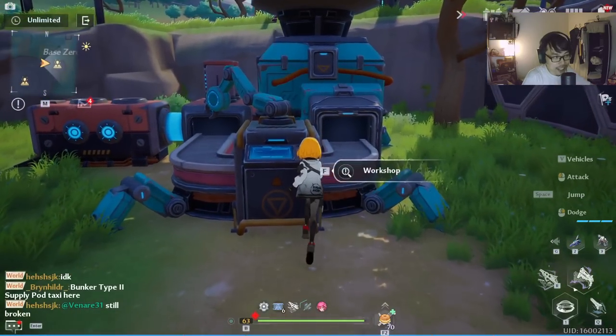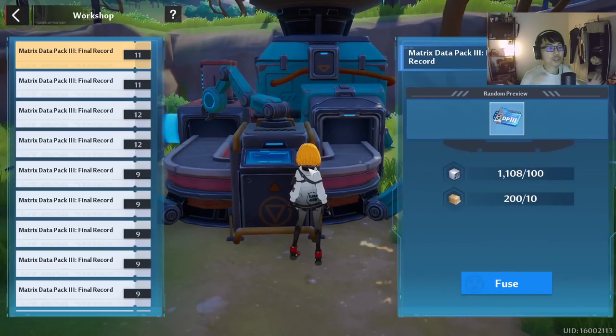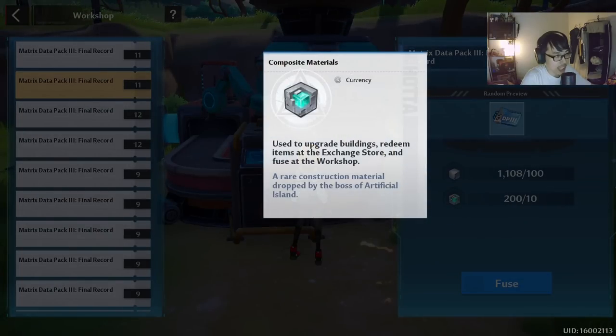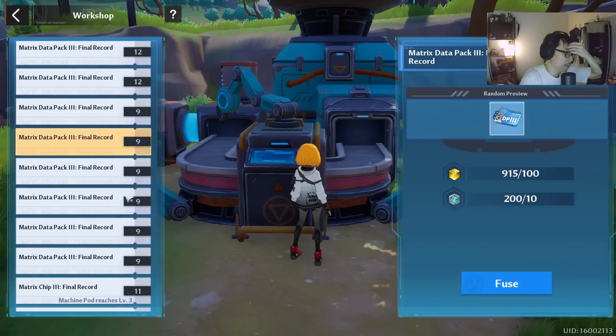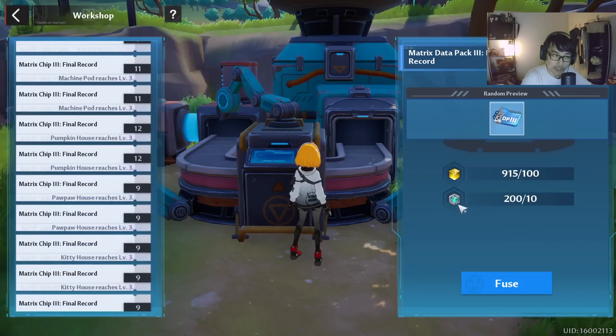Let's talk about the workshop, where everything gets really interesting. You can actually craft matrices here. Notice early on you can craft some of these things, but the composite materials and the quality building materials — remember your buildings can never generate these. This is something you have to farm from the bosses, so it's kind of limited. Think carefully before you fuse anything.